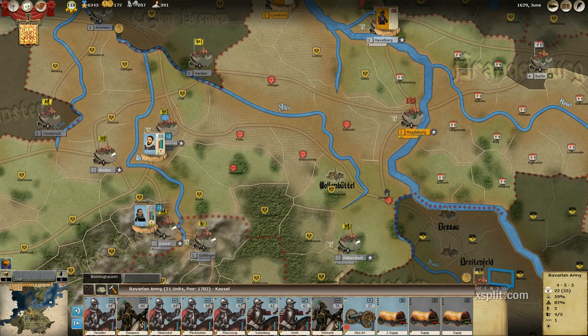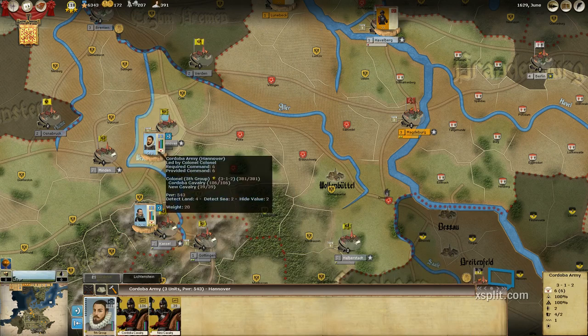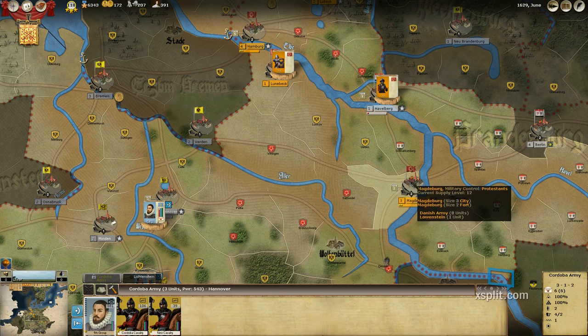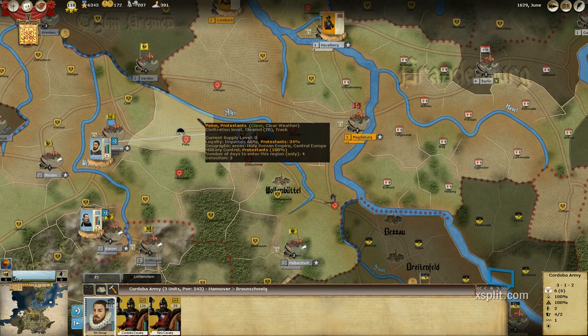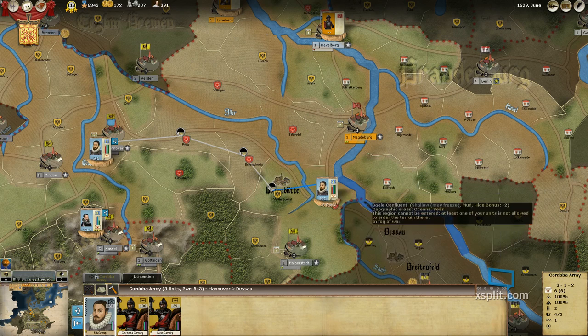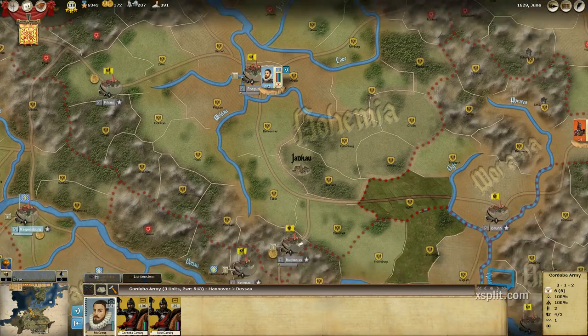We really don't have anything else to do. I'm going to let him keep on resting here until these supply wagons fill up. We could probably move him a little bit if we wanted to. The Danish Army's here in Lowenstein — nine units, so that's probably got a pretty good amount of power sitting in there, at least four or five hundred. Let's see if we can get these at least on military control as we pass through them.